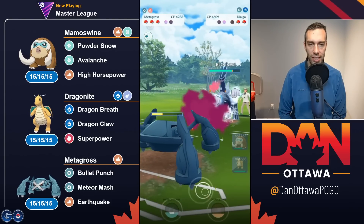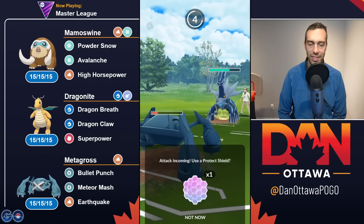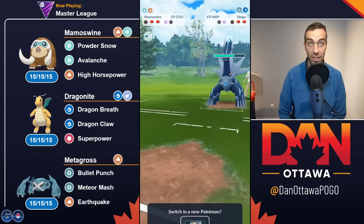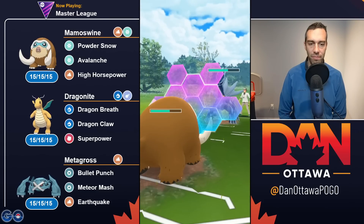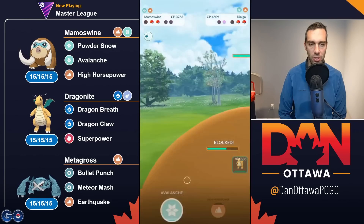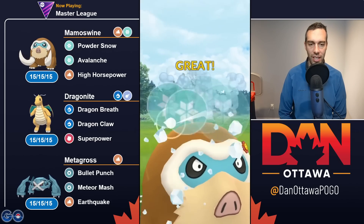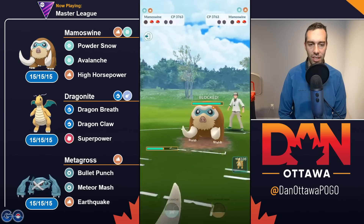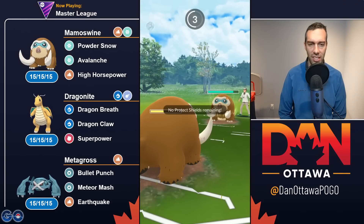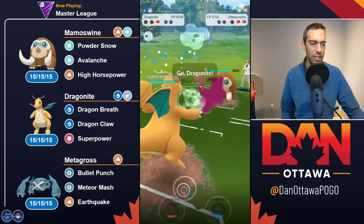They dumped their energy. The problem is now Dialga is just so, so tough in this meta — and I still don't have a Hundo or the XL Candies for that matter. I was thinking about going double Avalanche here, but unfortunately they had their own Mamoswine, and one Avalanche isn't going to take it out. We CMP, even though I'm a Hundo too, and then the game is over.